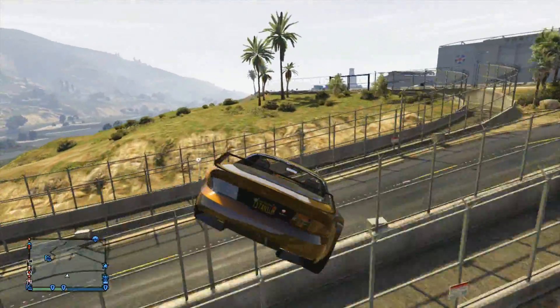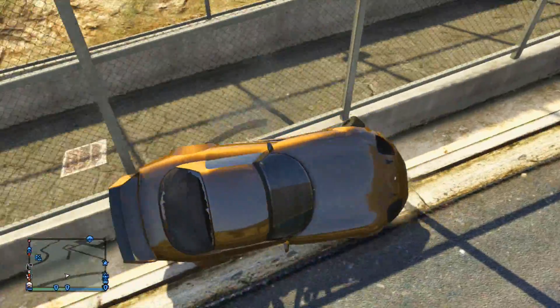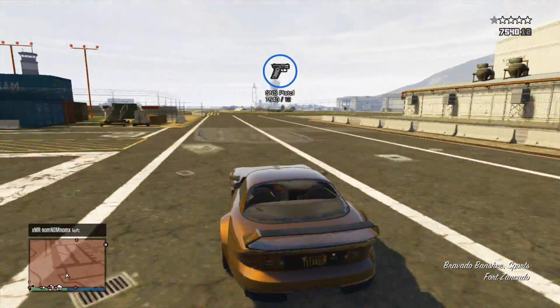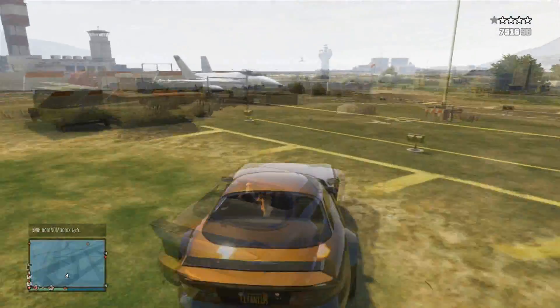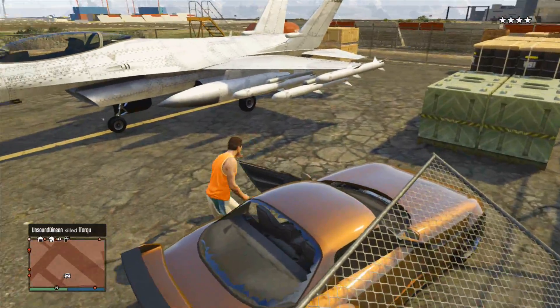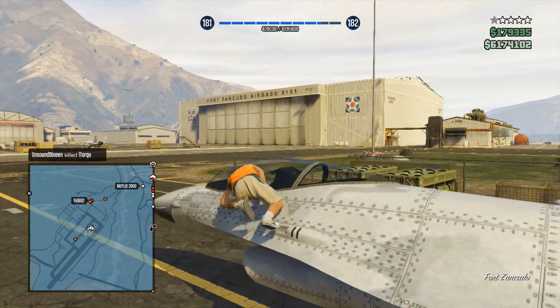What I do is come from this angle and go up this little bump, then jump straight over. This way you won't get your wanted level straight away and you won't have the military coming at you too quickly. Go around the south side of the base and get an AP pistol ready, because sometimes there's a military guy standing there, and that way you can just shoot him down when you're coming up to the jet.